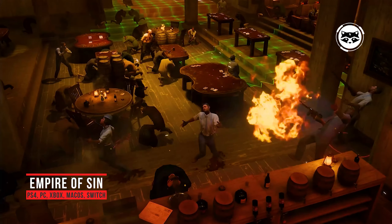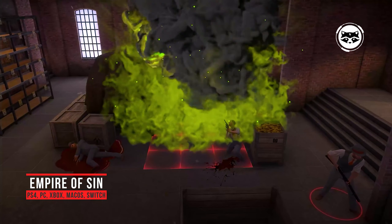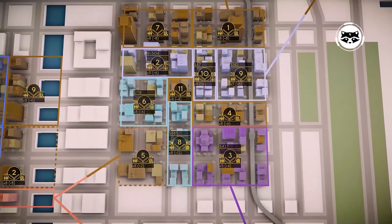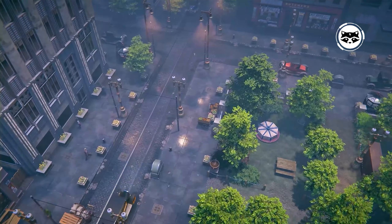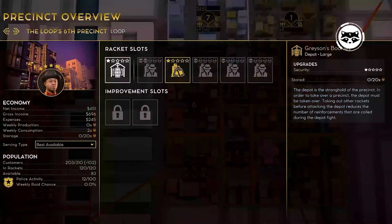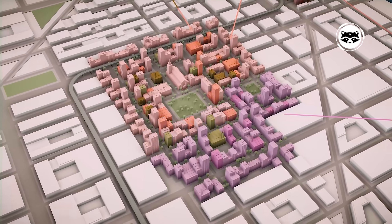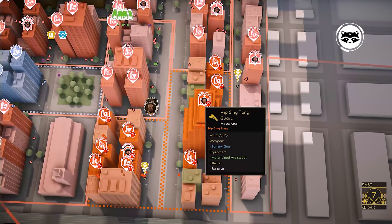Empire of Sin is a strategy RPG where Prohibition and the Golden Age of the Mafia intertwine in 1920s Chicago. You will try on the costume of one of 14 criminal gangsters — some of them, by the way, are taken from real history — and try to build your empire. The methods of doing business here are not the most honest: you have to take control of various buildings, bars, casinos, and so on, intimidate opponents, and conduct fierce firefights made in turn-based form.